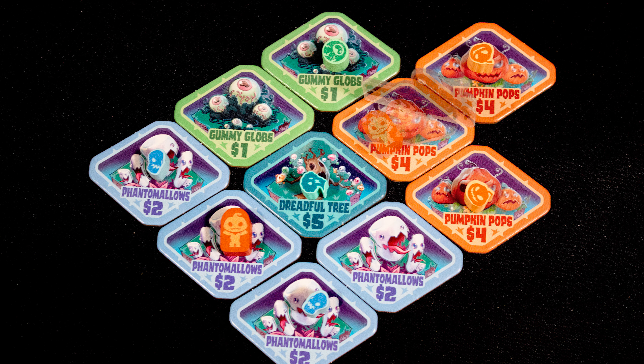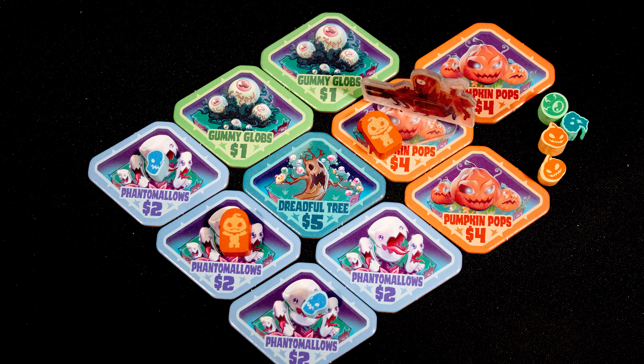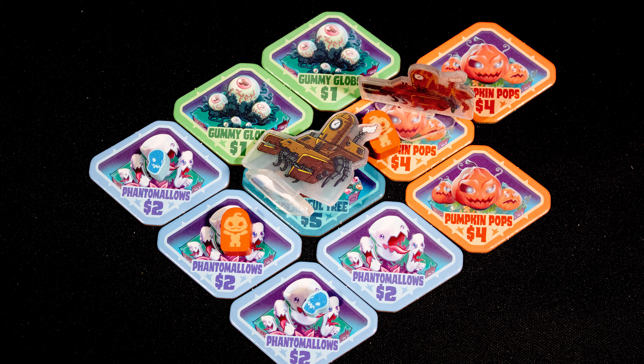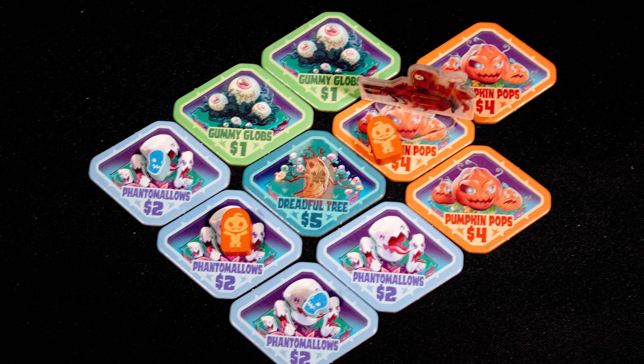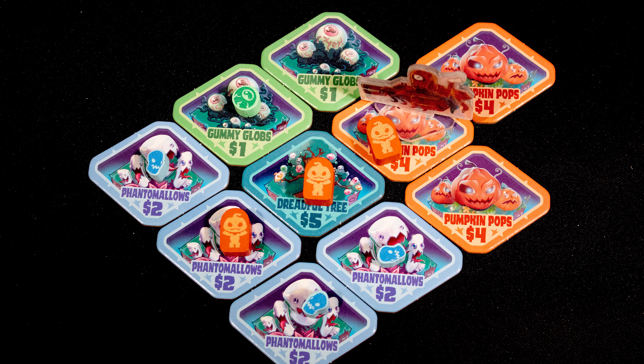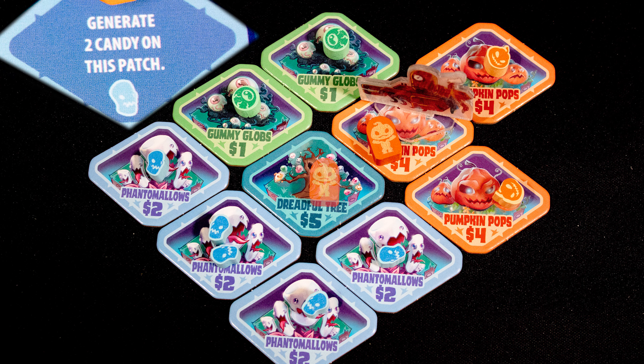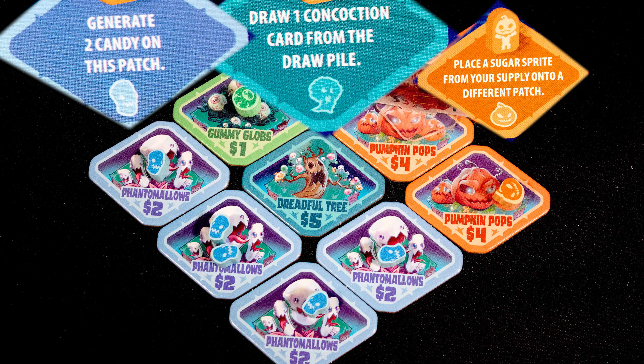The candy cost is the combined value of those surrounding patches — so here that's 14. However, you cannot place a harvester on a dreadful tree. When you place a sprite adjacent to a harvester, you not only harvest adjacent to the sprite but also the harvester. The final action is to withdraw your sprites from the board.